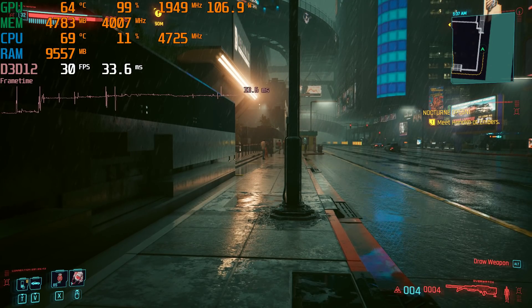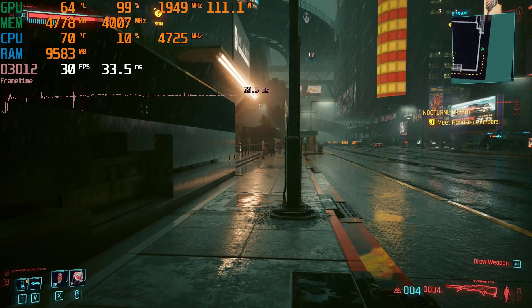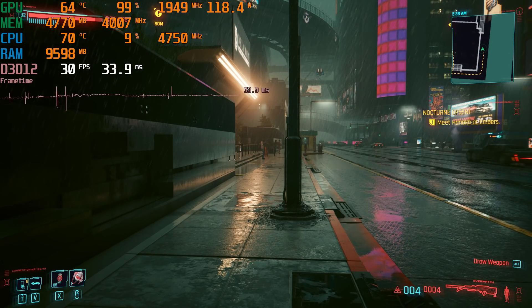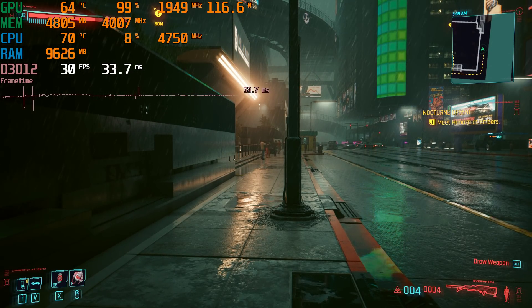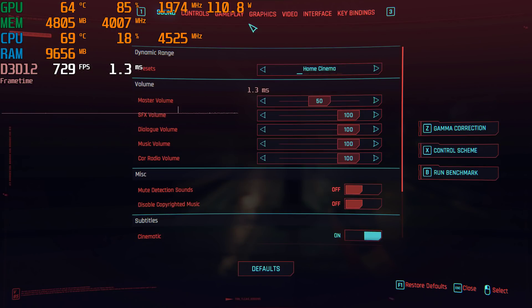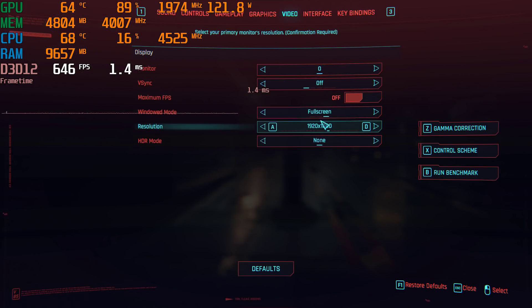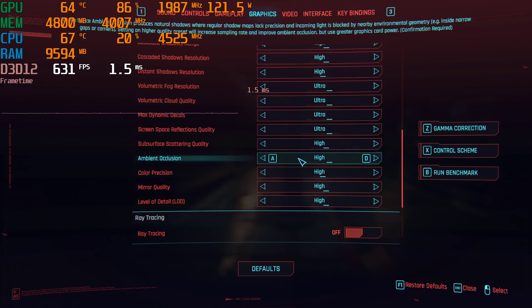Cyberpunk finally has the big patch we've all been waiting for, but don't expect it to do any absolute miracles on older hardware. We're going to test it out here on the GTX 1060 6GB, and right now we've got the game running at — well, I'll just show you. The settings are 1080p in full screen mode, the graphics settings are in the ultra preset, which, yes, I know is stupid, but we're starting there.